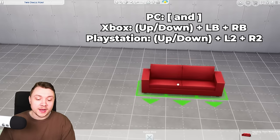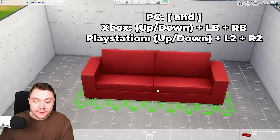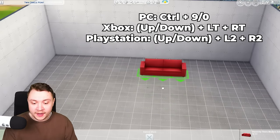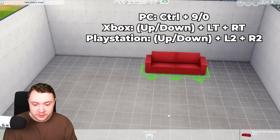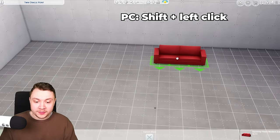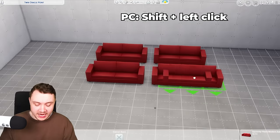Using the square bracket keys on your keyboard, you can resize objects to be very, very big or very, very small. And if you hold Control, you can use the Nine key to raise an object off the ground and the Zero key to lower it. When placing an object, if you hold the Shift key when you place it, it allows you to place a duplicate version of the object.